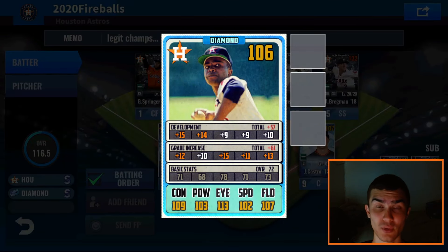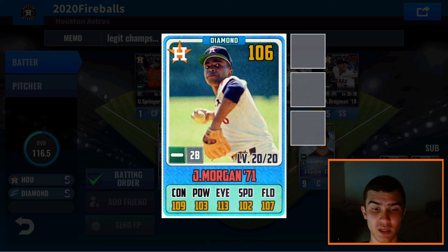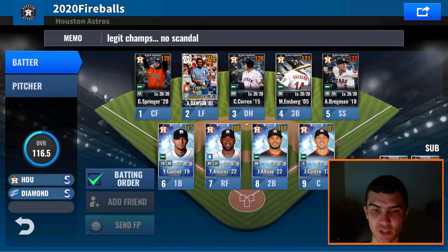I also got a new Joe Morgan who was added with the new historic players. His primary card is a Cincinnati Reds card, but he did get some other team cards including the Giants, and one of them was the Astros. I took the Astros card from the historic player draw event that's going on currently — 72 base overall. I didn't really focus on his training that much because he's not going to be in place of Altuve, but I did get another good skill set on him: super sub and charisma. Since Morgan is a second baseman, he will pinch hit for Altuve in the eighth spot.